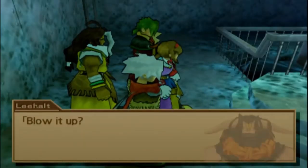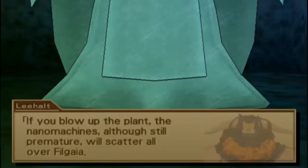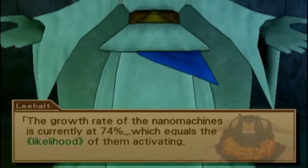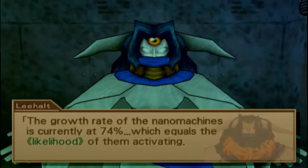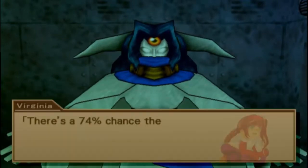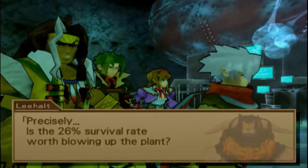Each one of these spores are the cancer cells that'll eat away at Filgaia. We can't let them carry out their plan. We'll just have to... blow it up? It's Lee Holt Harvey! If you blow up the plant, the nanomachines, although still premature, will scatter all over Filgaia.